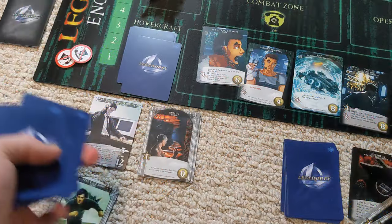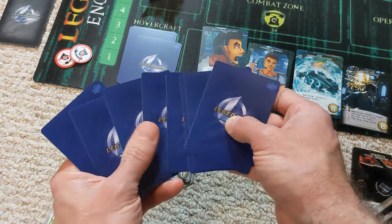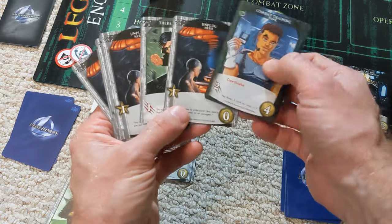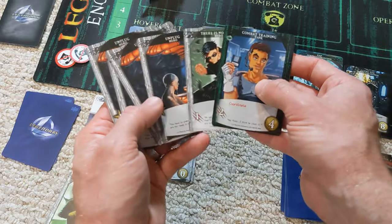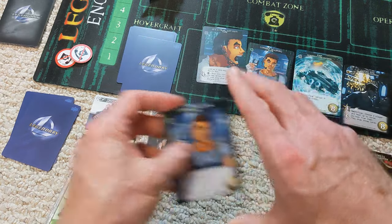With no cards in the combat zone, we have six more cards coming up for Neo. We got a coordinate — that is good, we can utilize that — and some recruiting points. We can get out of the matrix and should be in good shape, with some coordination going on that will be helpful.